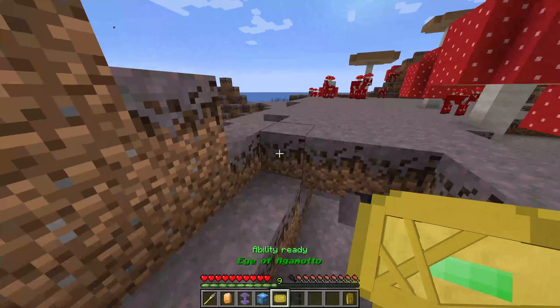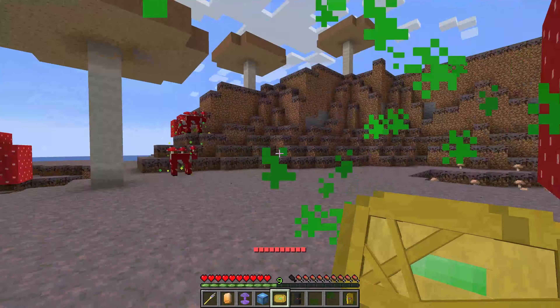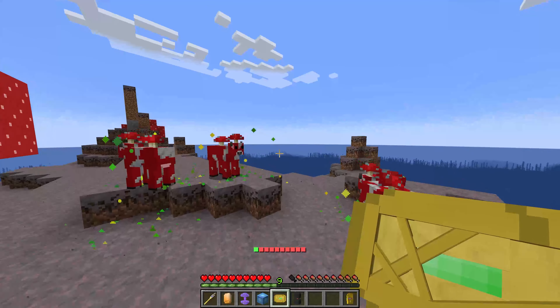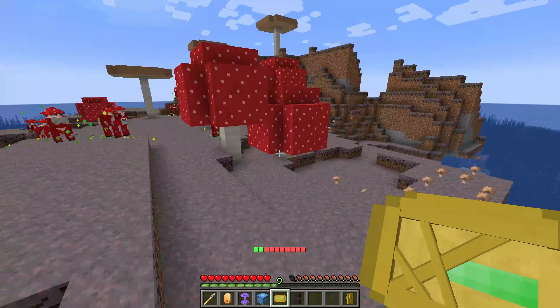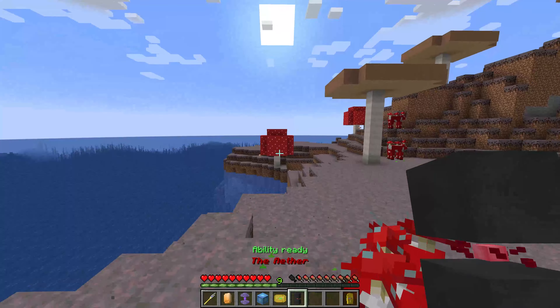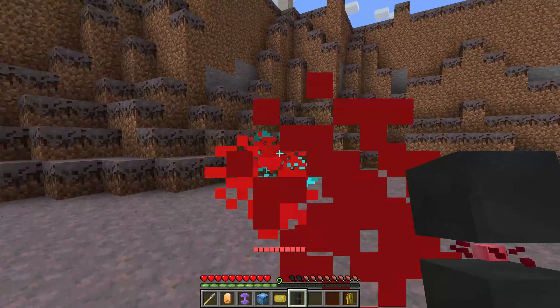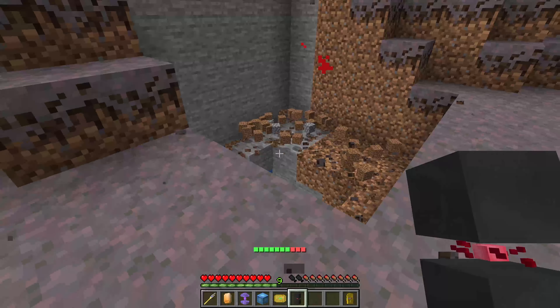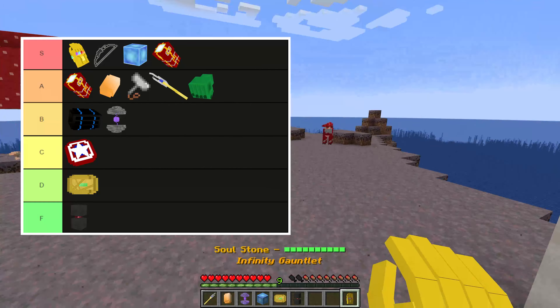The Eye of Agamotto is D tier. It stops all nearby mobs for a little bit and lets you escape, but it also turns things invulnerable while they're frozen, so you can't actually hurt anything. The Reality Stone isn't even a weapon — it just breaks blocks. It's good for mining but F tier as a weapon.